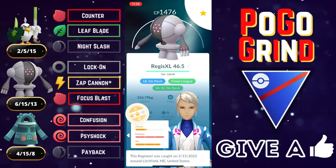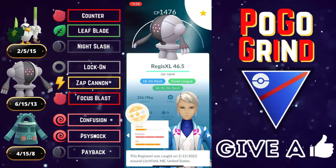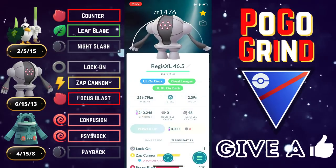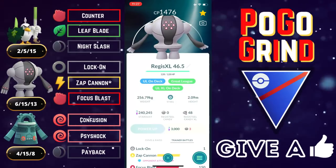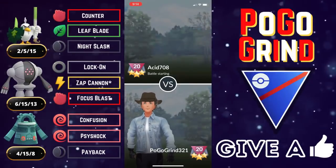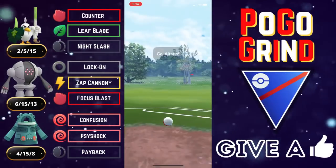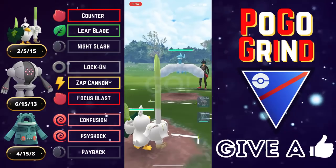On this classic ABB team, Registeel is our safe swap. It is a relatively safe swap as it can absolutely break through those shields and really threaten the health on your opponent. This was a very solid team — I had a lot of fun with it. But without further ado, let's dive right into these battles. These first three battles are going to be a few bonus battles that I thought were tons of fun.